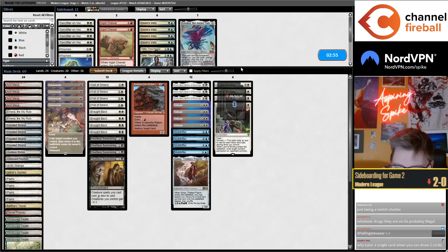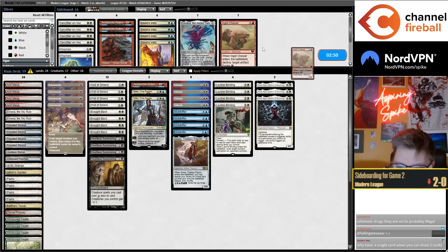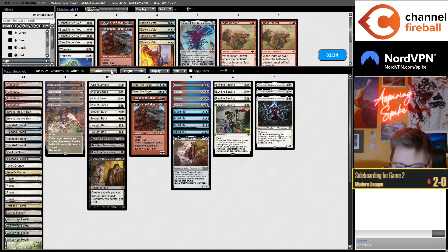I'm thinking we'll play one Avalanche Riders. I don't think we can hard cast this because of Heartless Summoning. I don't think Delvin's Veto hits enough — we'll just play two Riders I suppose.